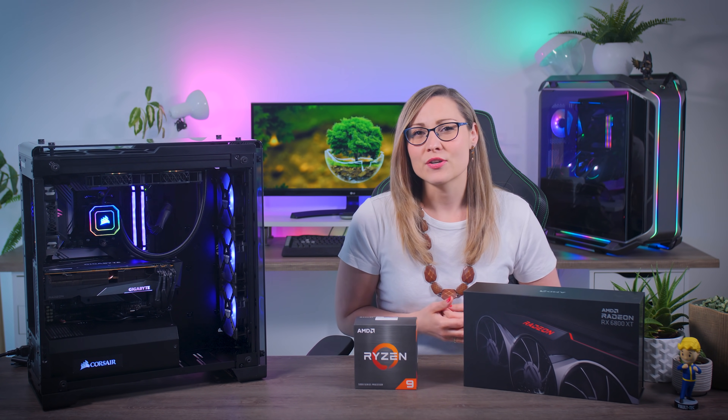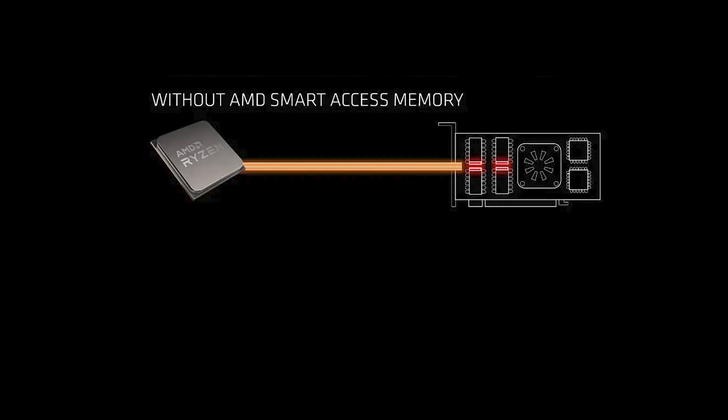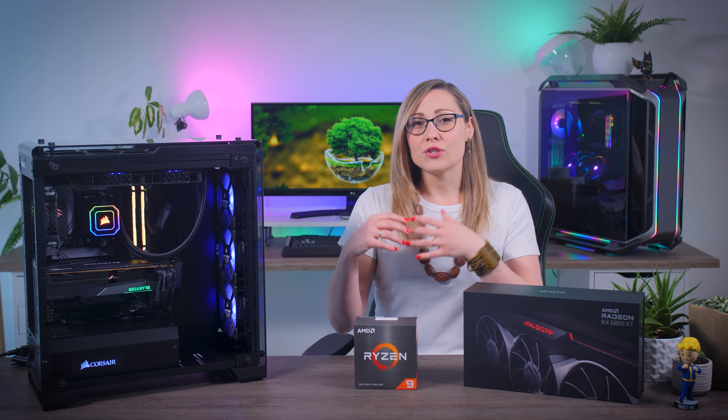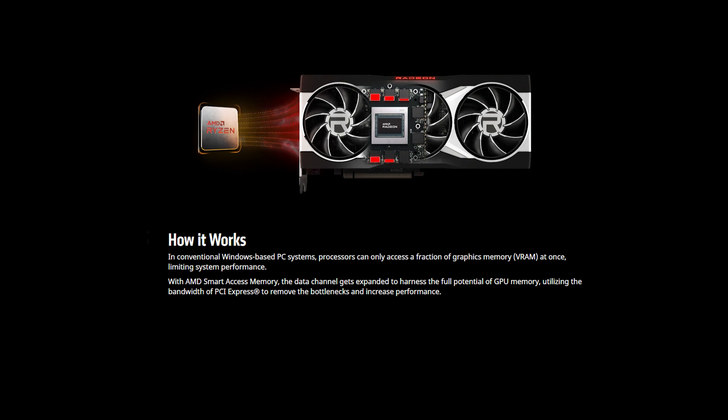SAM is actually a very simple feature. In the past, the processor in a typical system could only access a tiny bit of the memory of the graphics card. With Smart Access Memory enabled, the memory bandwidth increases and the processor can access all of the GPU memory directly, which should in theory remove any potential bottleneck between the two and increase your gaming performance.